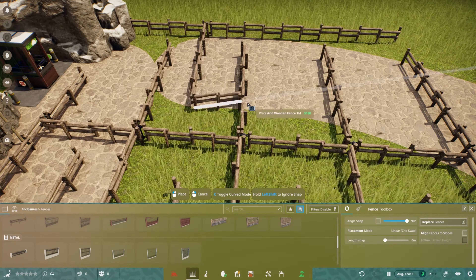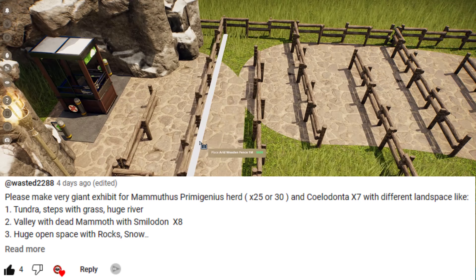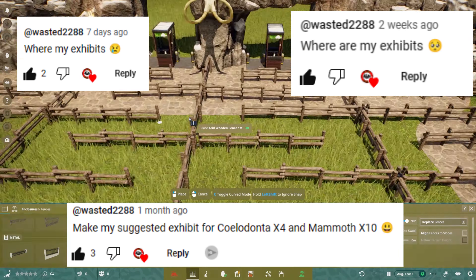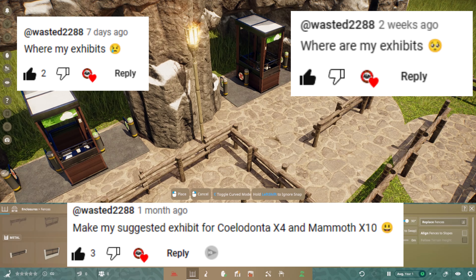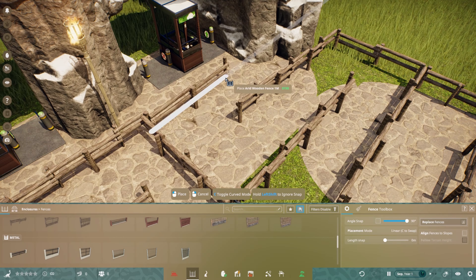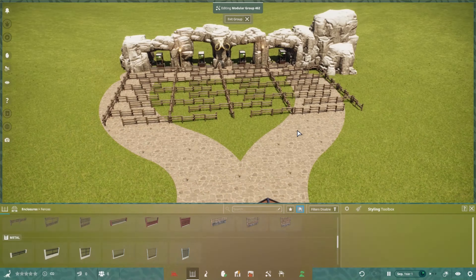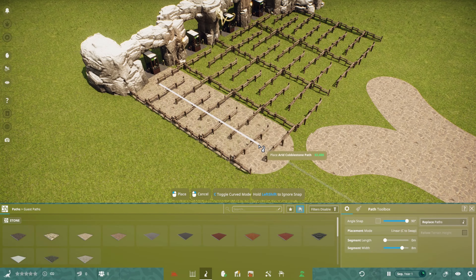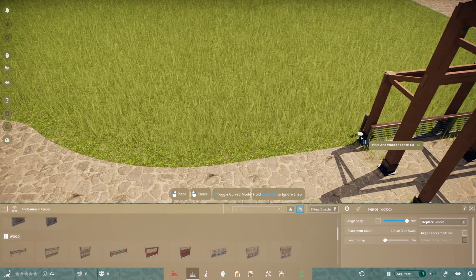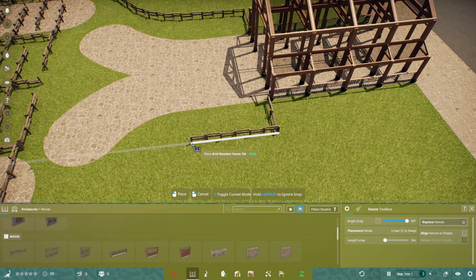I'd also like to give a big thank you to Wasted for his comments asking for this build. He's been asking for a very long time and has really wanted to see a mammoth and Coelodontar enclosure made - that will be coming out tomorrow. We're building the entrance today, so thank you very much for your patience, Wasted. It will be coming out tomorrow.